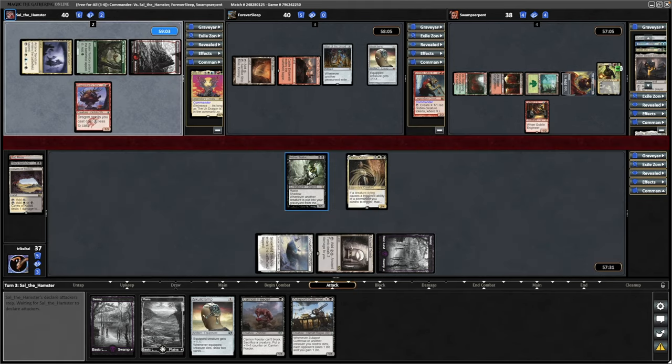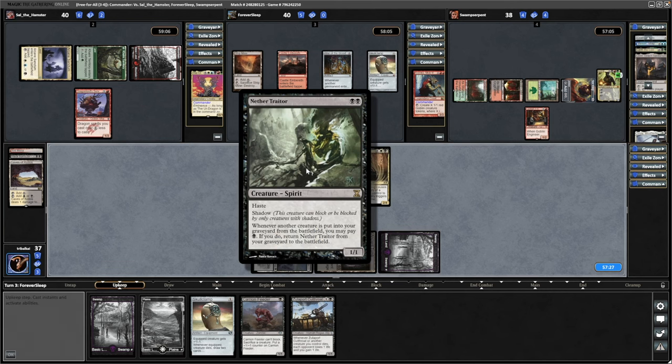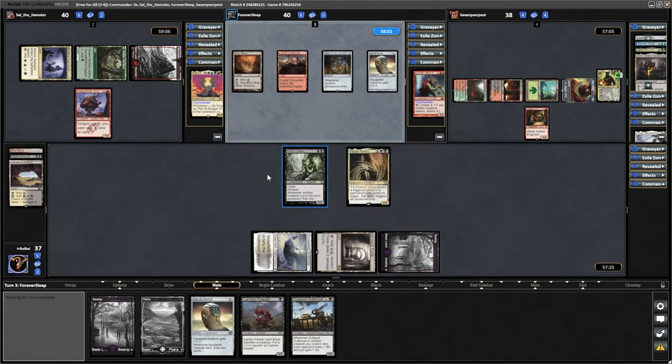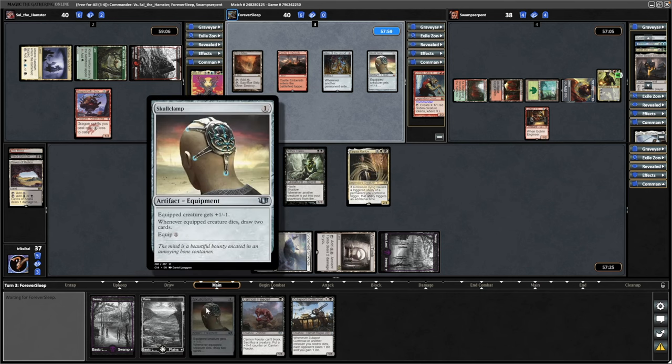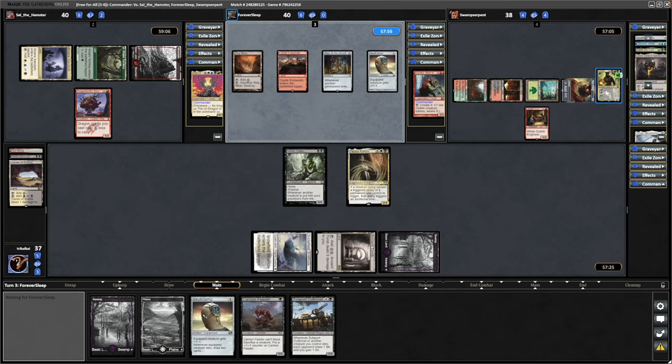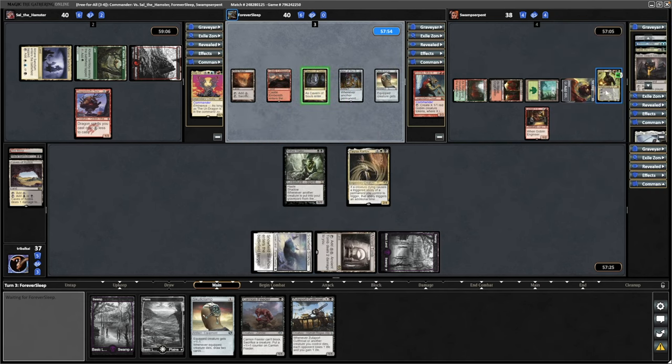I actually completely forgot about the Shadow on Nether Traitor. This is part of a combo piece as well, but it's a recurring creature so that you can keep Skullclamping. Don't think of swinging in with it — Shadow through to the Lord Wingrace is what I should have done there.